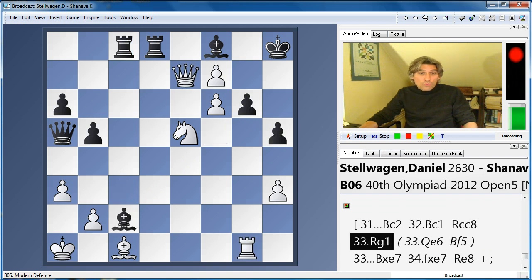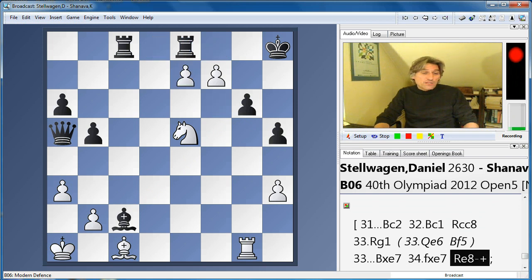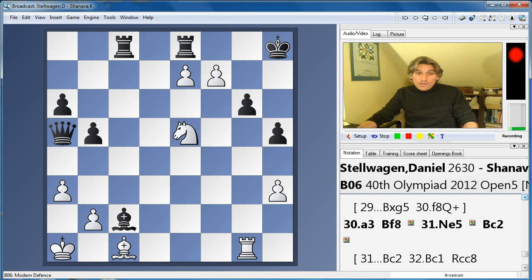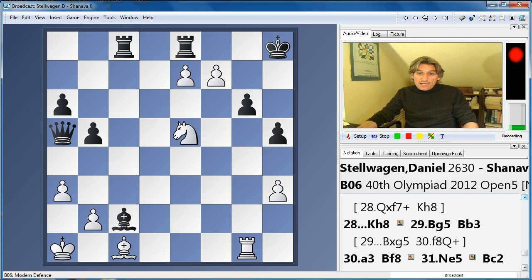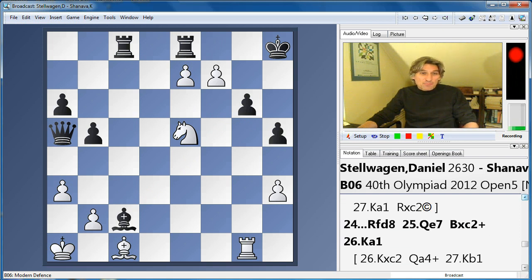What about rook g1? Well, then we can actually take and maybe just rook e8 — black is too much material up. A crazy game, and it seems to me that black just saw a bit further than white. But there were some great tactics there. I hope you enjoyed that. Round four tomorrow, and I think we're going to see some great clashes between the top teams. I look forward to it — hopefully see you for the next play of the day. Thanks very much for watching.